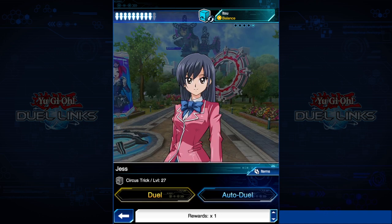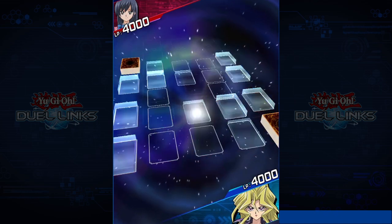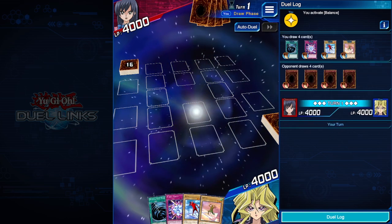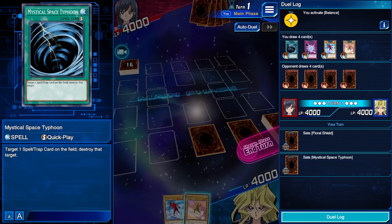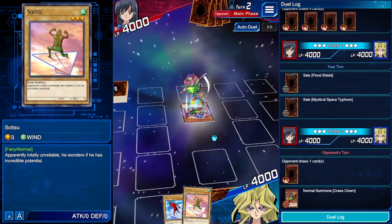Circus Trick — Circus Trick is actually not that bad. We can face against the Circus Trick deck with Aitsu and see what happens. We are going first, which is not the best for this deck, because Celestial Transformation apparently doesn't activate your first turn — I learned that the hard way. You can see the ratio 2 to 1 to 1. Pretty bad for the most part. You can only really just set cards, and Soitsu has 0 attack points, so nothing can happen with it at all.